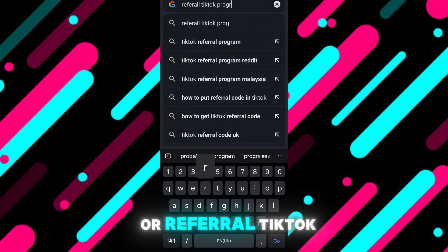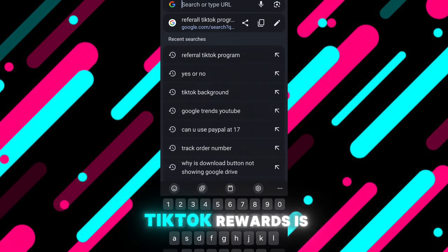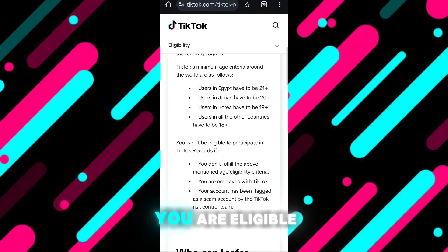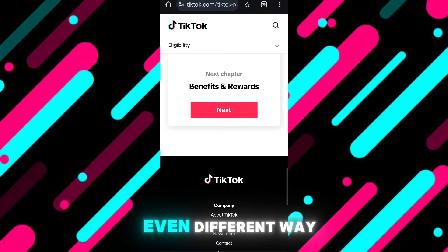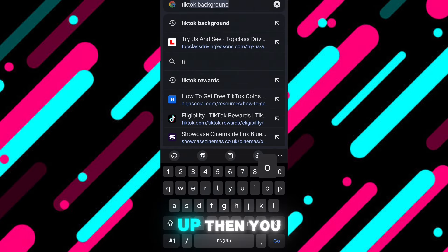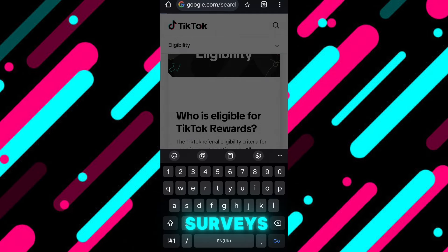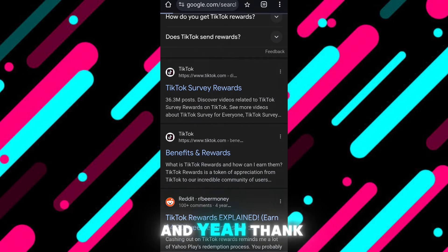If you search up 'TikTok Rewards' or 'referral TikTok program,' you can find the TikTok Rewards program. Check if you are eligible — for those who aren't, there's another way. Go to the search bar and search 'TikTok rewards and surveys,' press enter, and you can do any of those. Thanks for watching — subscribe!